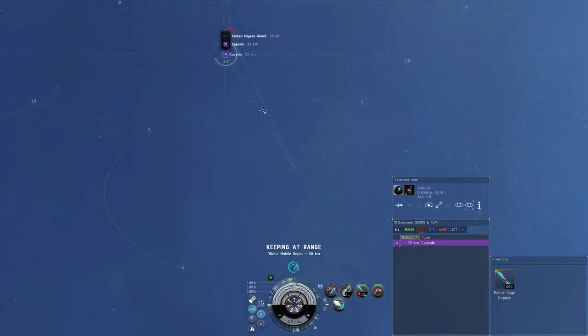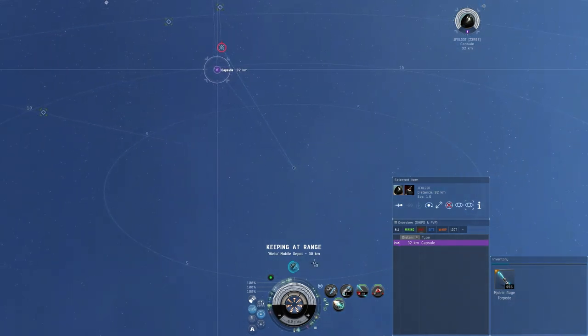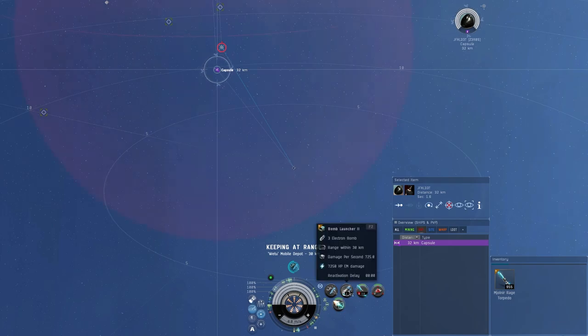That's a one-shot on the Heron. We'll go ahead and target this capsule here - as you can see what the bomb would do to a capsule. Obviously if they pop out they're probably going to warp off before you can launch a bomb, but most of the time you can actually hit them too. We'll demo the bomb on the capsule once it's ready.